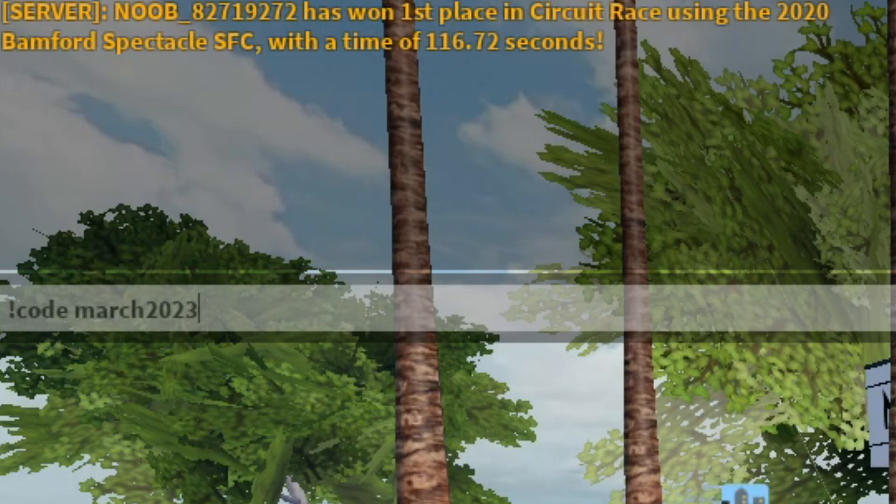So you can try out codes like 'march2023' — maybe that works. But codes that were definitely working before they removed the code menu are these ones here. The first one is 'thxforwaiting' — T-H-X-F-O-R-W-A-I-T-I-N-G. These codes work for sure if you can get the chat command to work. The chat command doesn't always work, but try it — exclamation mark code, then 'thxforwaiting'. That one should give you 70k credits.